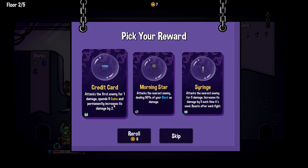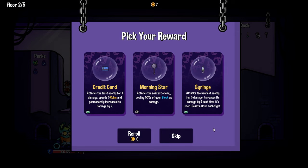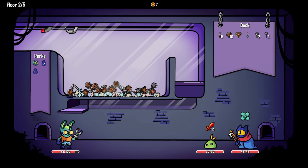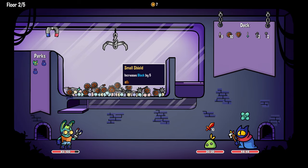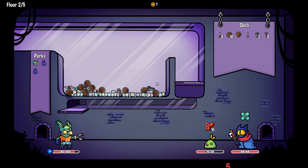'Credit card — not metal. Attacks the first enemy for one damage, spends five coins and permanently increases damage by two.' That's kind of cool. 'Recyclable — attacks the nearest enemy for five, increases damage by five each time it's used, resets after each fight.' Also cool. I'm gonna take a morning star — I'll take the big stick. I would like to grab these three items.